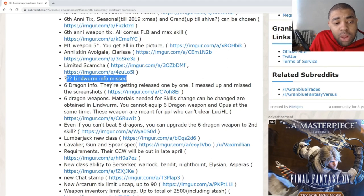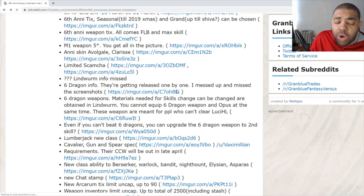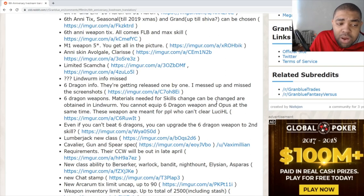Six Dragon info — they're releasing one by one. The order appears to be Fire, Wind, Water, then Earth. Release dates: Fire (Brunhilde) on March 10th — and yes, if you know Brunhilde from Dragalia Lost they look the same. Wind on March 17th, then a break, with the next on April 2nd, and Earth on April 9th. Light and Dark have no release date yet, but honestly Light and Dark didn't need it anyway.